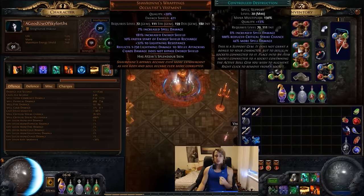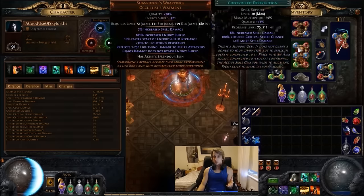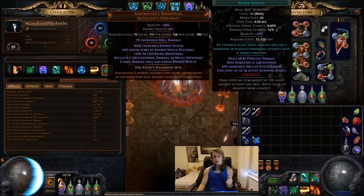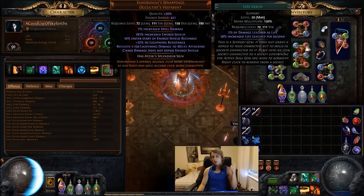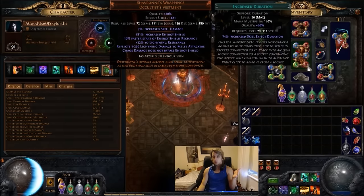Controlled Destruction doesn't reduce the crit off the skill by 100% — it doesn't mean the base crit goes from 6 to 0. It just means you're taking off 6 crit from the skill. So you only lose 6 crit and gain 44% more spell power. The reason to use this gem is because it gives you more spell power, which is more physical damage, which converts to more cold damage, which actually lets you shatter more. You gain about 3k damage from it, going from 9k to 12k. As far as the actual link setup goes, your staples are Blade Vortex, Echo, Life Leech, Controlled Destruction, Increased Area as the 5th, and Increased Duration as the last.